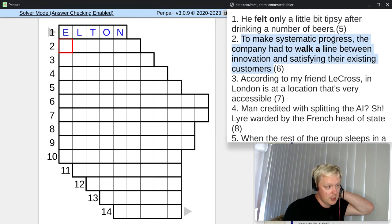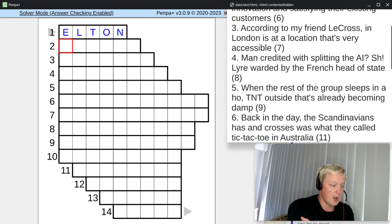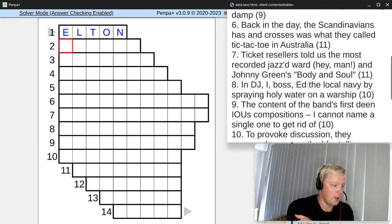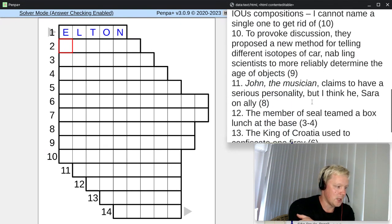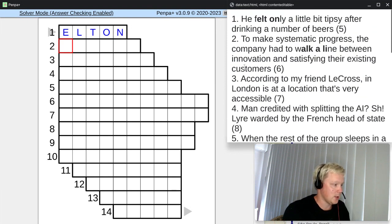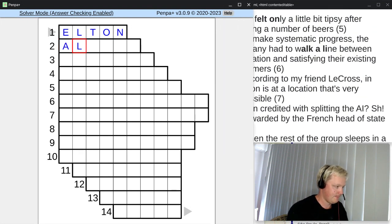To confirm that, we have to find a definition for ALKALI. Alkali is a compound in chemistry — some kind of basic compound. And we are going to have the word 'base' here. In this one, 'base' in the surface reading is an army base, but here as the definition we're going to need 'base' as in chemistry. So I'm going to mark this as the definition and ALKALI as the answer, and let's write that in the grid. That is two done.